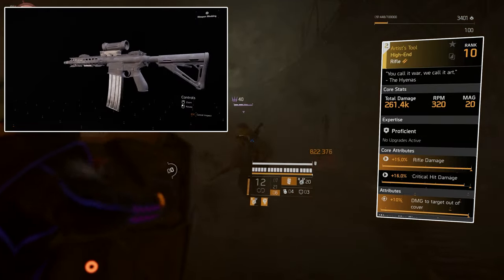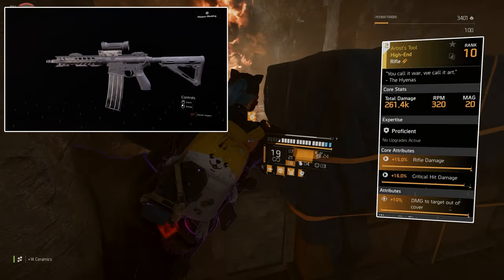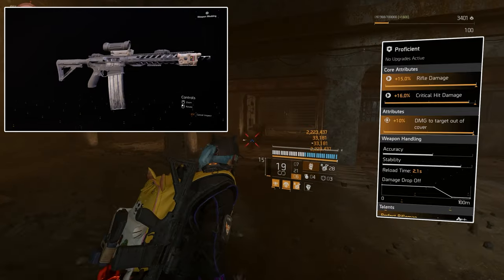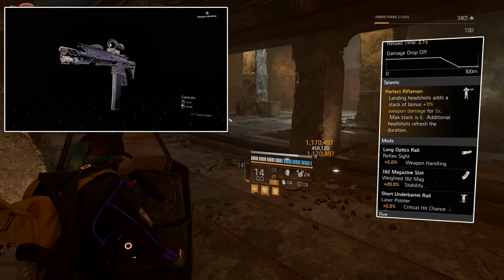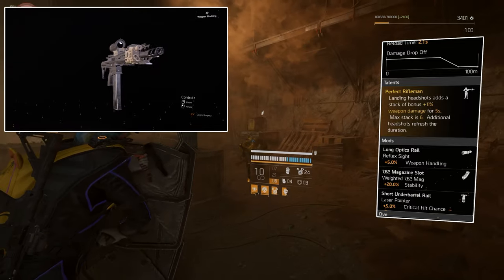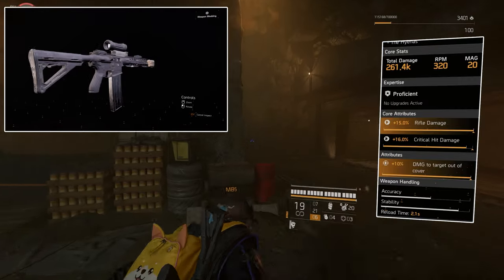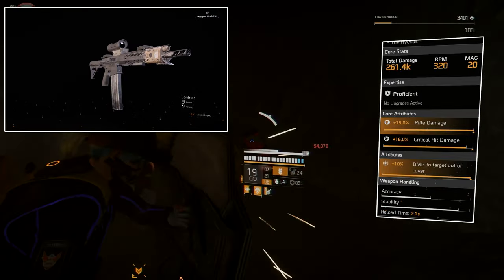The secondary I'm using — because Fox's Prayer gives 10% rifle damage — is my favourite rifle in the game, the Artist Tool named rifle. Core attributes are 15% rifle damage, 16% critical hit damage, and 10% damage to targets out of cover. The talent is Perfect Rifleman: landing a headshot adds a stack of 11% weapon damage for 5 seconds, max stack is 6, so you get 66% weapon damage if you hit headshots. Additional headshots refresh the duration. It's really good and I use it on sniper builds as well.